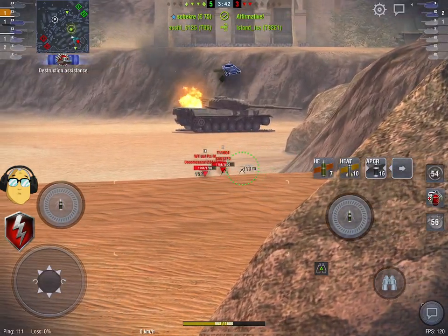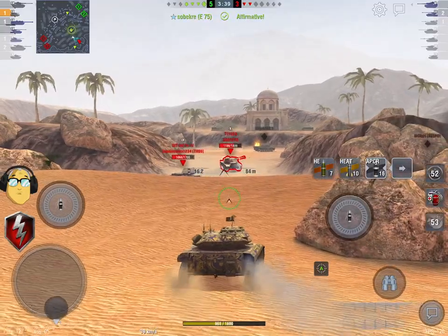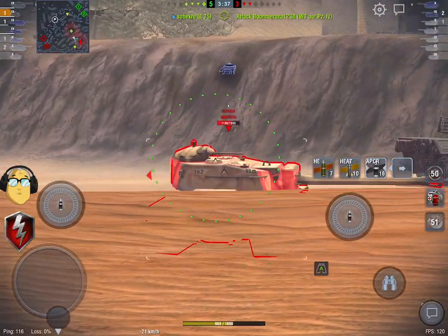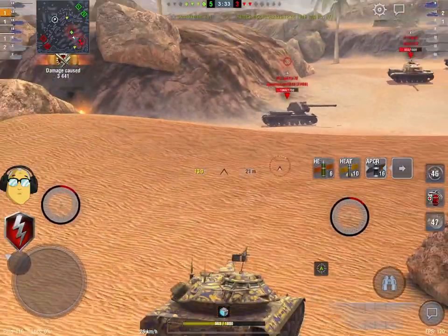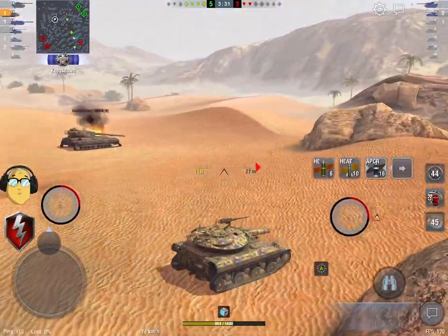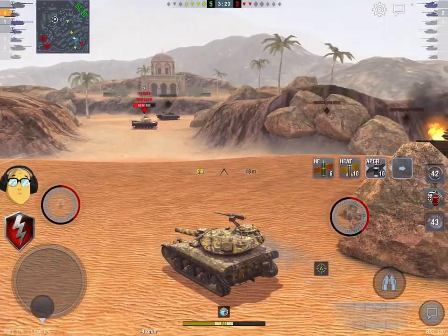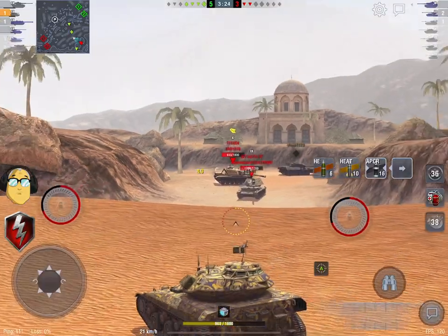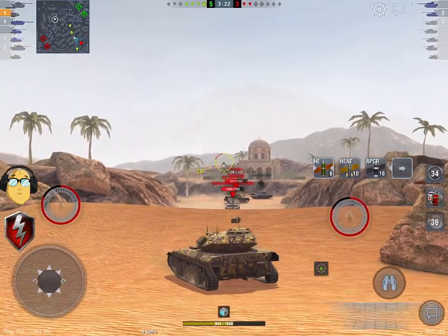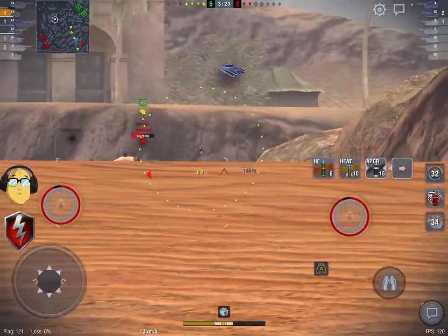2073 DPM. The biggest negative is if someone can push on you — another light tank or another medium — they can just terp you up with their damage per minute numbers. Your damage per minute is awful. Your armor profile is awful.